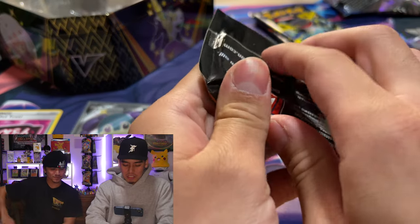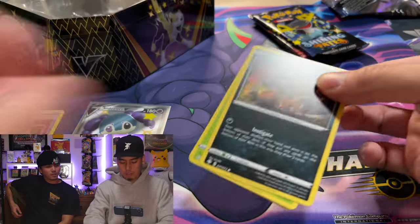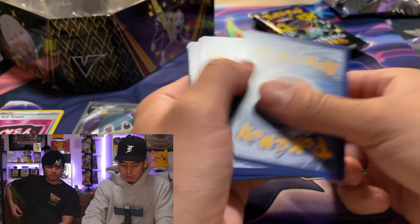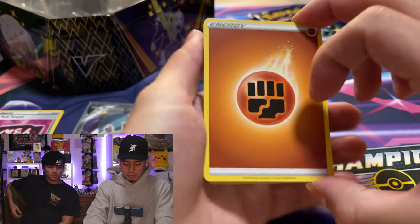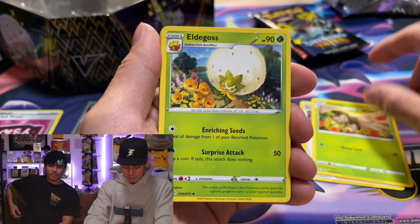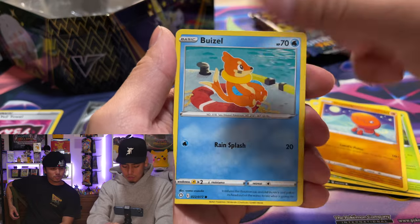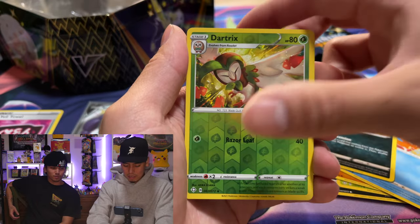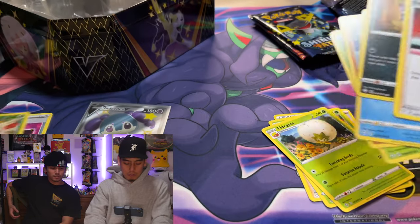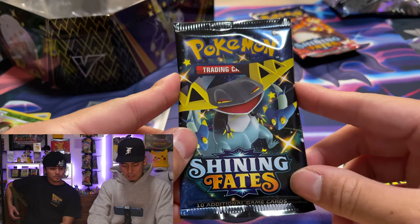Next pack — Toxtricity! Let's see if we can get a V-MAX shiny too, not just Charizard. I haven't pulled a shiny V-MAX, only shiny V's. Ball Guy would be awesome — an Eldegoss, Nickitt, Rowlet, or Trapinch. We want Skyla! Skyla's the full-art one — Boss's Orders, not bad, not bad. Good for the game, not good for the soul. Probably the best non-holo rare you can pull inside.